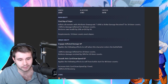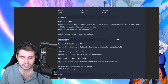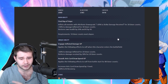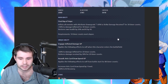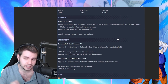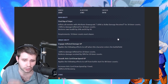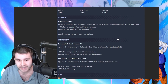So let's take a look. We got the main ability, Final Ray of Hope. He inflicts enemies with attribute downgrade, plus 30% to strike damage received for 30 timer counts, and 40% to damage inflicted for 30 timer counts, restore zone health by 20% and ki by 40, 10 timer counts to do this. It's actually pretty cool.